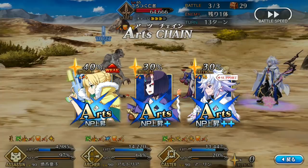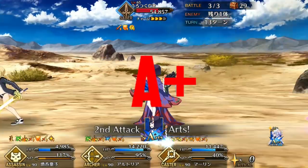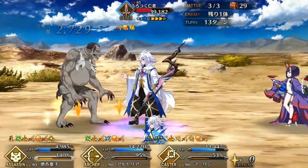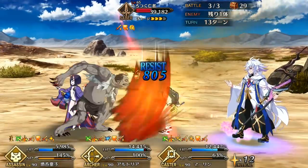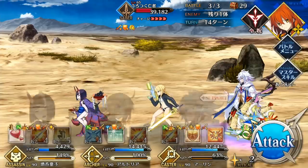So for now, she'll have to settle with an A+. I would say she's on Gil's level, and pretty much is the arts equivalent of Gil. Personally, she is my go-to servant for challenge quests that require any type of stalling, because her versatility and damage cannot be beat on an arts team.